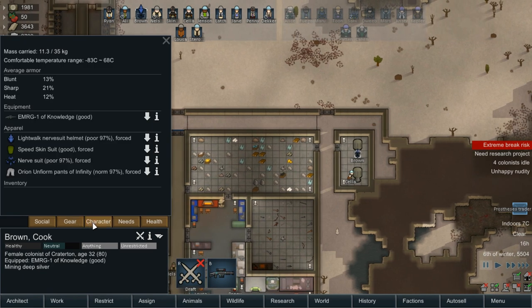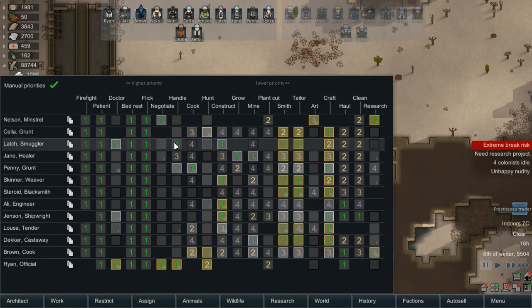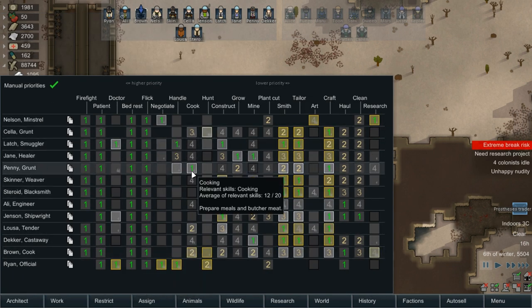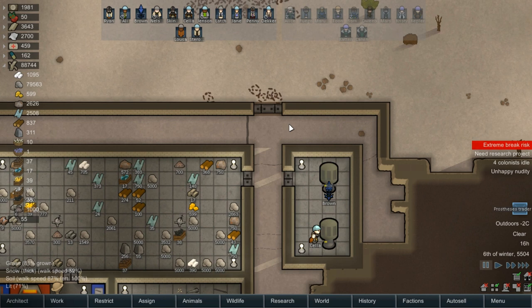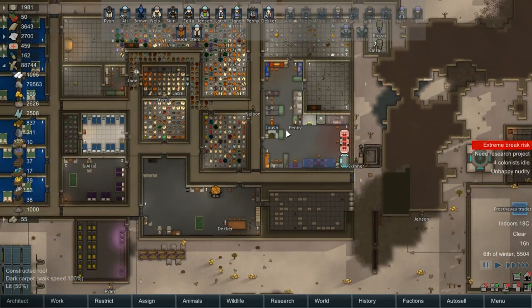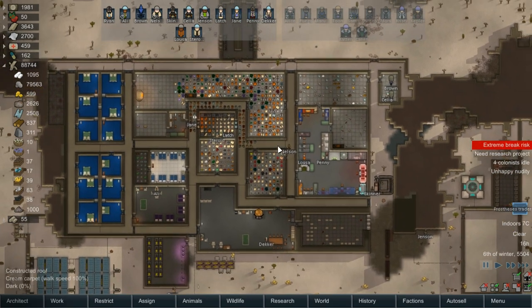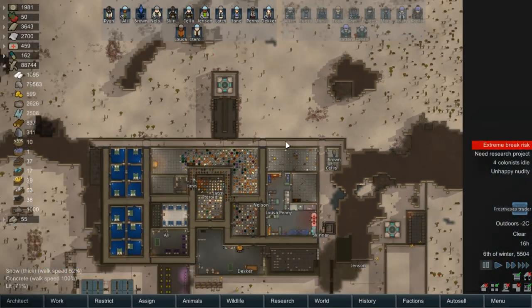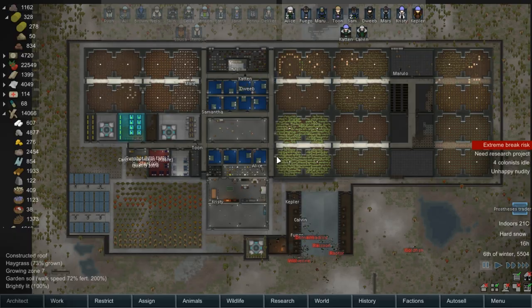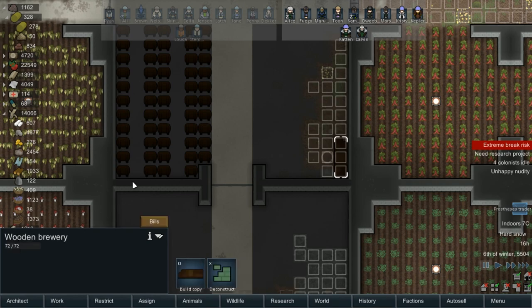Brown, do we really need you here? Because I could send you to the other colony — you could cook. Do we have other cooks here? Not really, we have Penny. Although we're not really cooking here. You know what, we could send Brown over because we need cooks there anyway. I like having Brown here, but I think the other colony might benefit more, and it would get the couple together again. So next episode we're going to send Brown over and then continue.